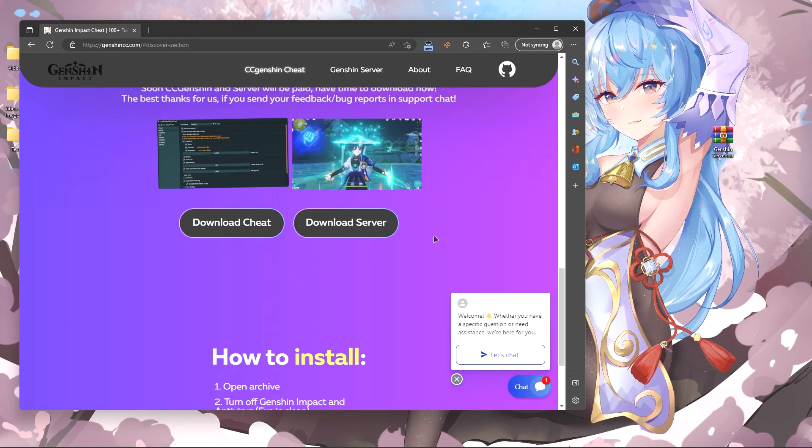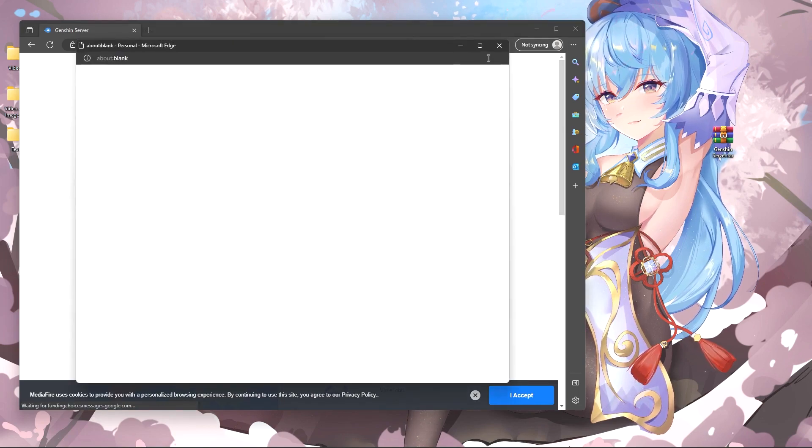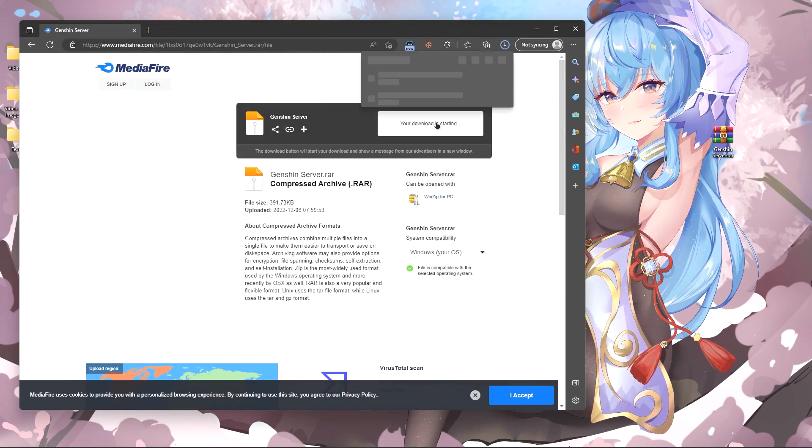First, go to the site using the link in the description. Click on the download server button. We are waiting for the download and open the archive.